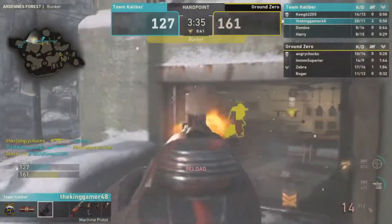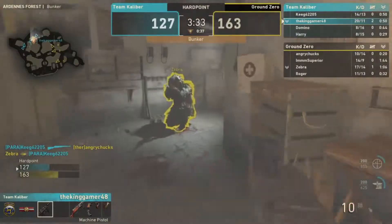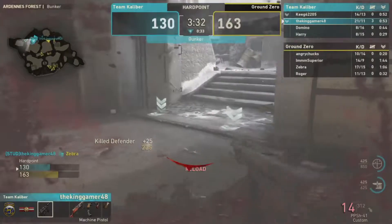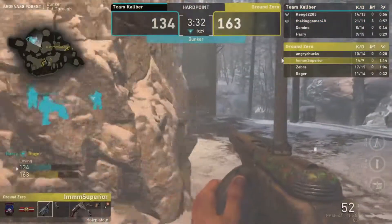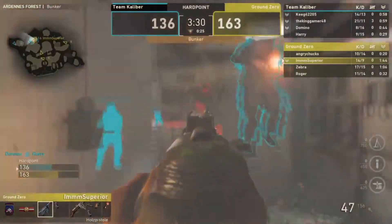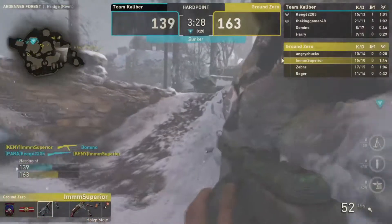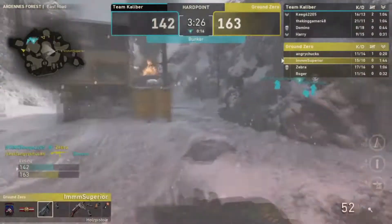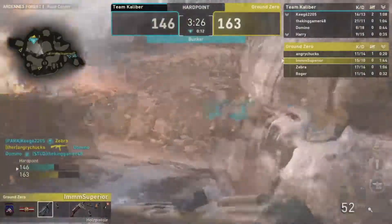Kenny's shots are shaky but he goes for the beatdown and picks up the easy kill. It's worth pointing out: Kenny had a beautiful start but since going ten and two, he's gone five and eight. Let's see what's been going wrong — is Ground Zero just picking it up and getting all these kills?